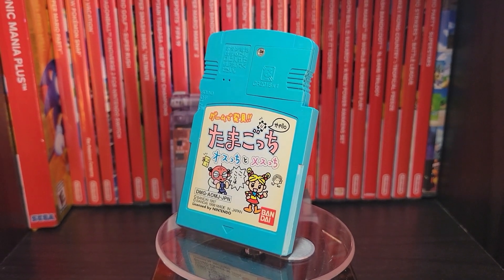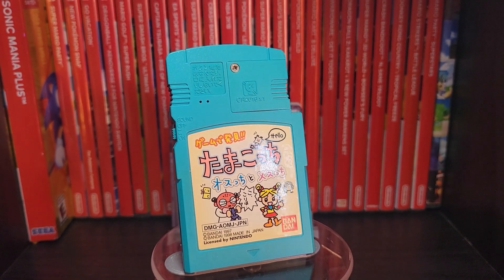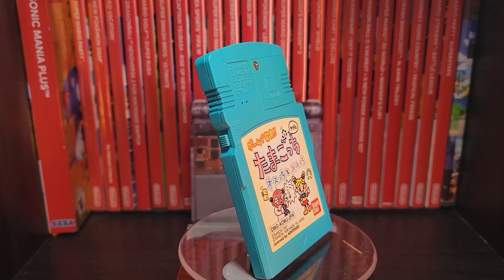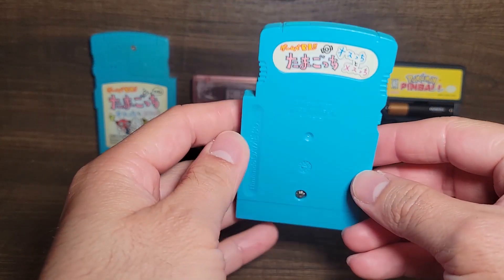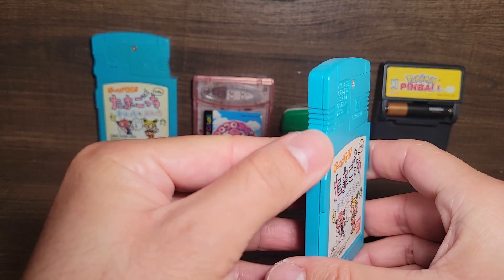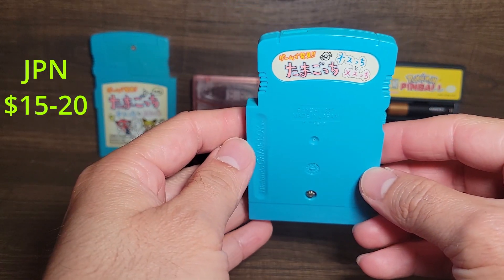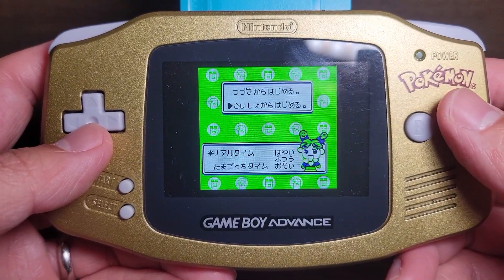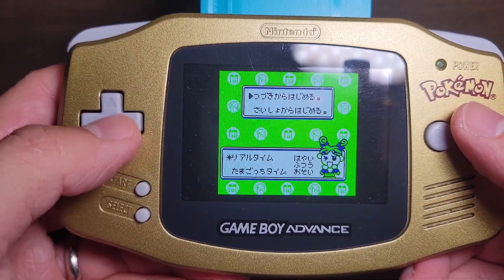Last is Tamagotchi 3 — or its full name Game de Hakken Tamagotchi Osuchi to Mesuchi or something like that. This is the only game on my list that didn't get an English release and was only released in Japanese. The second game was also Japan-only, but the first Tamagotchi for Game Boy was released in English. Only this third one has the extra feature of a built-in speaker. You can remove the battery with a little screw instead of opening the entire cartridge, and there's a switch on the side to turn the speaker on and off. You can usually find this game for 10 to 20 dollars depending on where you find it. That speaker is used as an alarm for when your Tamagotchi needs something in the game.